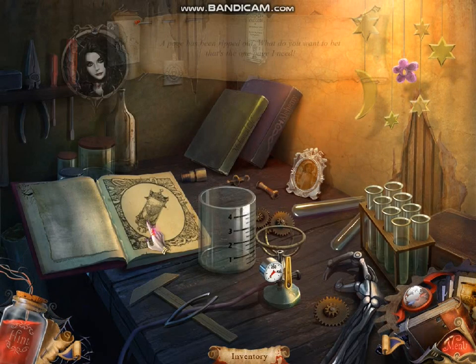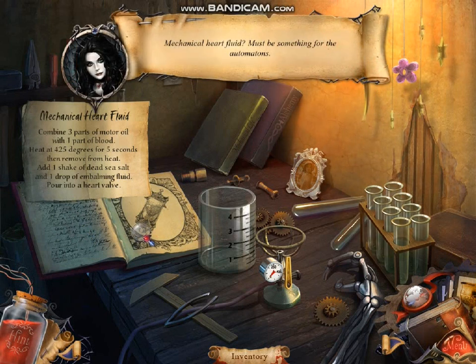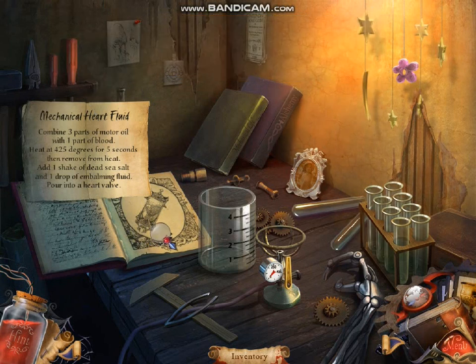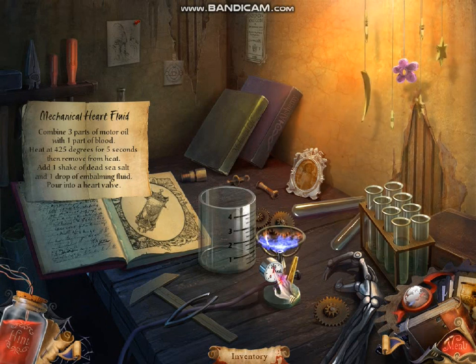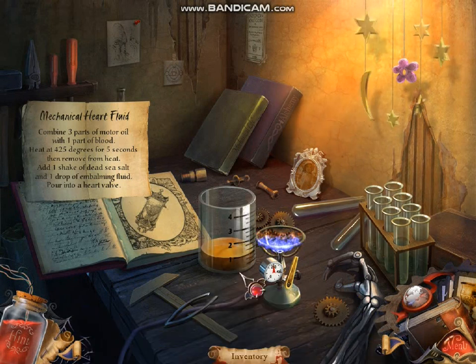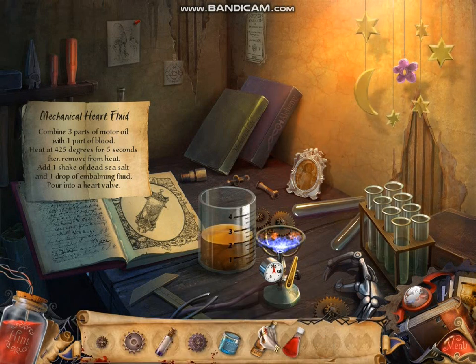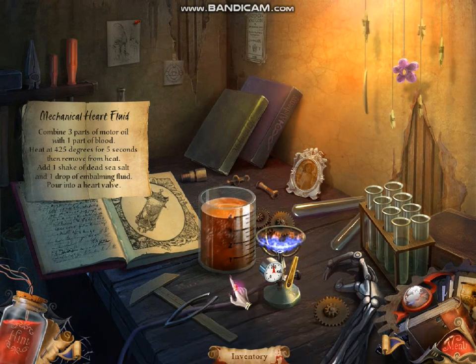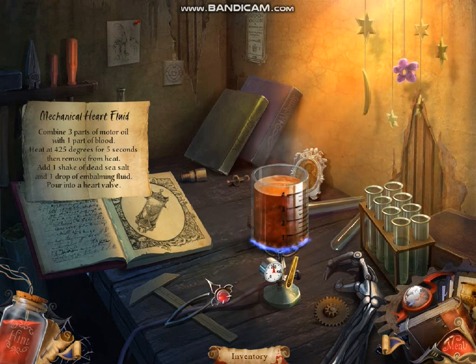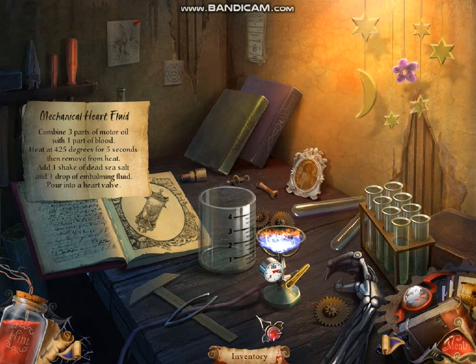A page has been ripped out — what do you want to bet that's the one page I need? Mechanical heart fluid — it must be for the automatons. What we need to do right here is put oil — and it has to be three parts of it. I still need to add some blood. And put it in the heat. I don't think that is the right temperature. I almost forgot it has to be 425.